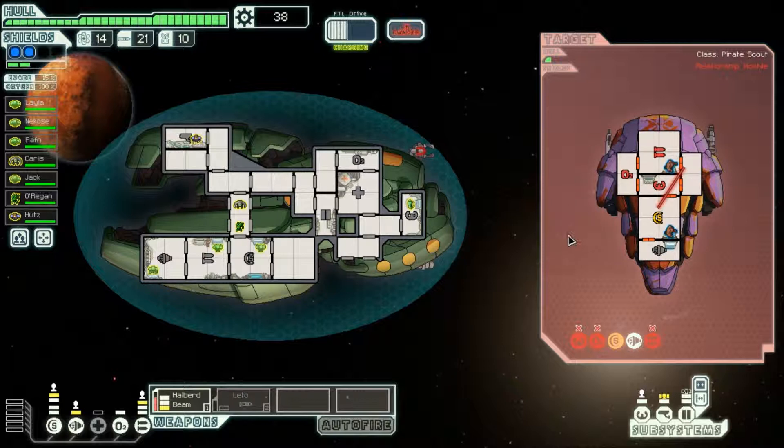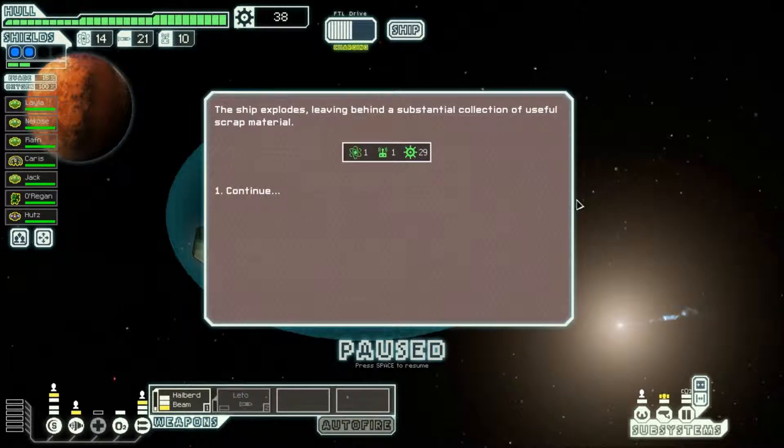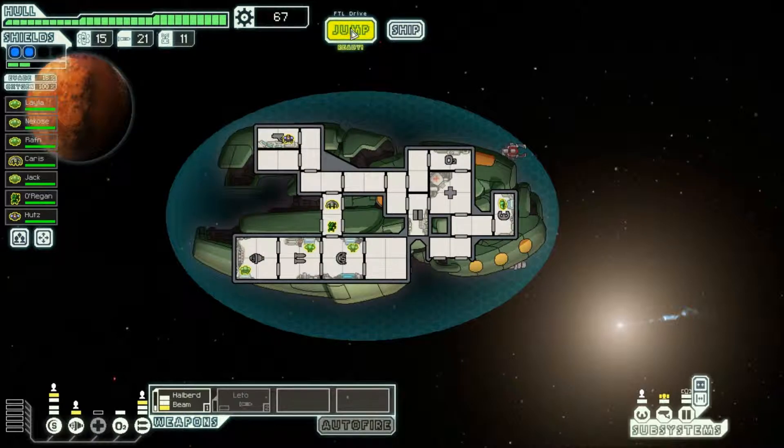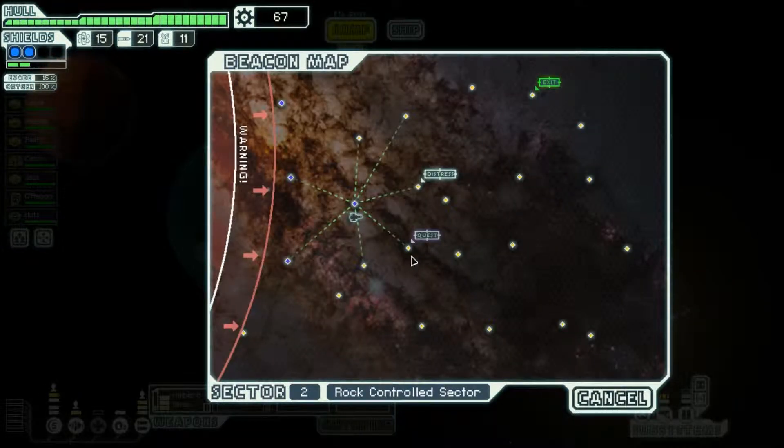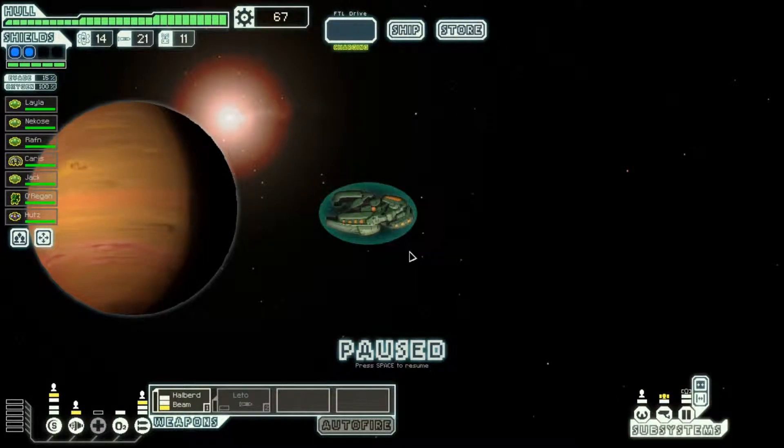Actually, boarding in a rock sector is probably a bad idea, because they're all good at combat. There we go. Rocks have extra HP — that's their thing, that's their gimmick. Alright, let's go to their quest. Hope it's not a trap.